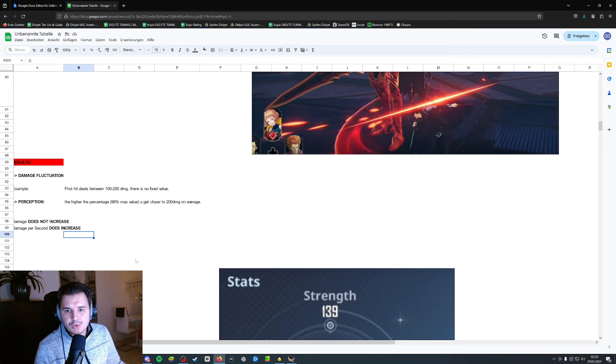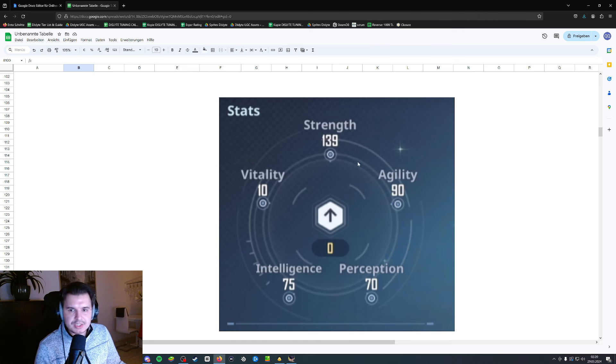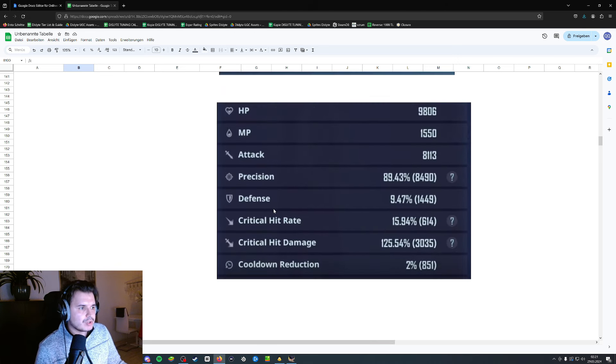After making these numbers I readjusted my stats — feel free to copy this. I put 139 total points into strength, 90 into agility, 70 into perception, and 75 into intelligence. 75 into intelligence is the sweet spot because it gives exactly 2 percent cooldown reduction, and with my accessory set I get a total of 20 percent cooldown reduction. My final stats are 8,100 attack, 89 percent precision, almost 16 percent critical rate, 125 critical damage, and 2 percent cooldown reduction.